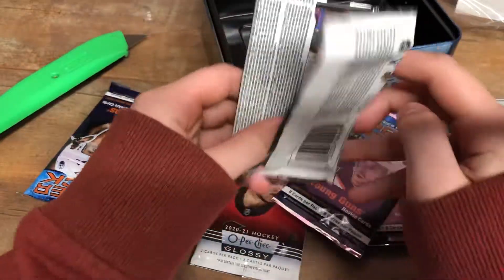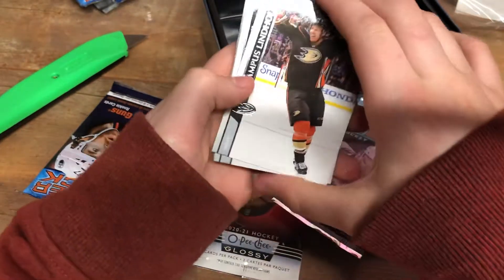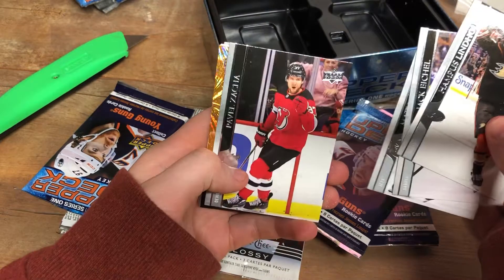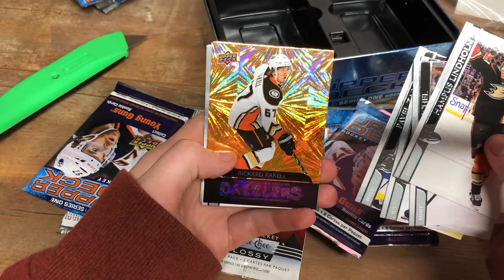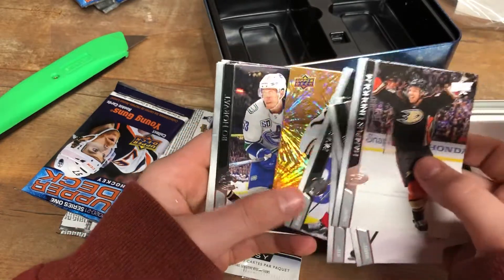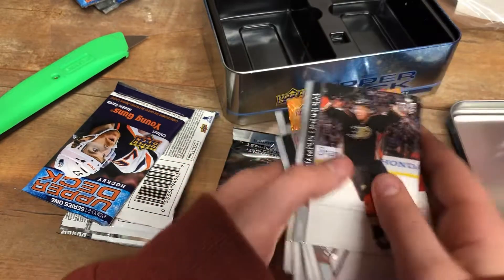I think you get two Young Guns in this box — at least you're supposed to get two Young Guns in this pack. So we got Mark Hampton-Slinholm, Jack Eichel, Matthew Puriel, Pavel Zaka, and we got Ricard Raquel Dazzlers. You get one of these per box and they look really nice — this is one of my favorite inserts out of Upper Deck. Bo Horvat, John Carlson, and Alex Killhorn.